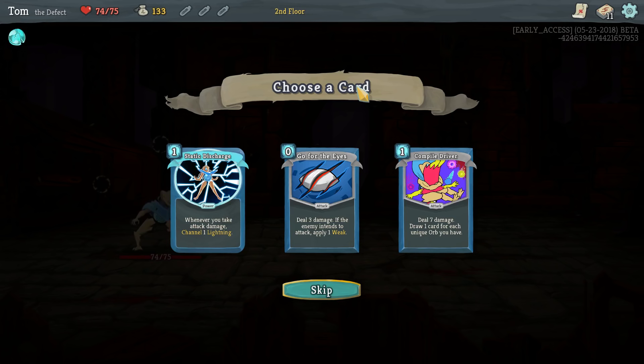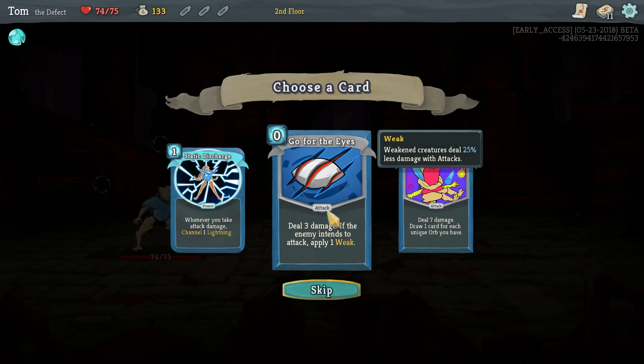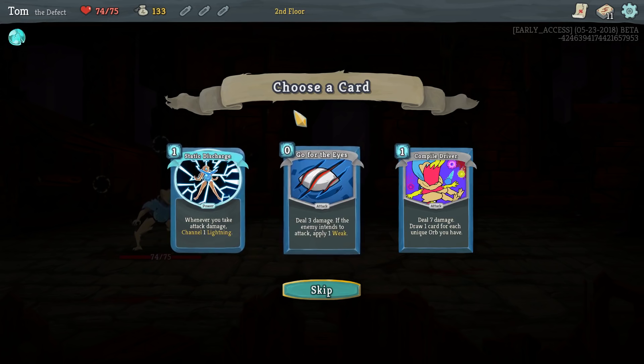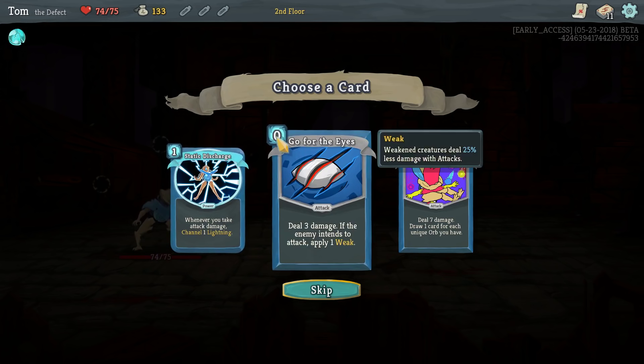Attack cards say 'attack' on them and that's a special significance — anything else that does damage is not an attack. So Static Discharge: whenever you take damage, channel one lightning. I have had great benefit from that before, but it's kind of a good card when your build is bad, because if your build's really good you don't really take damage. Go For The Eyes — you weaken them and do a small amount of damage. It's free to play, which is nice.